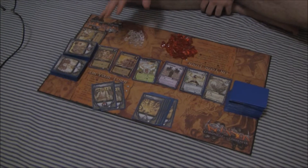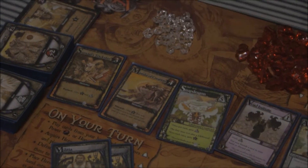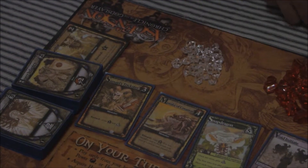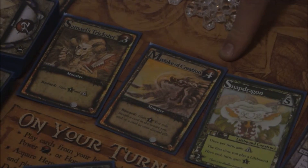Militias are similar to apprentices in that they give you one power. Power is similar to runes, except that it is used to kill monsters. For instance, Mistake of Creation costs four power to kill, so you would need four militias to kill it.